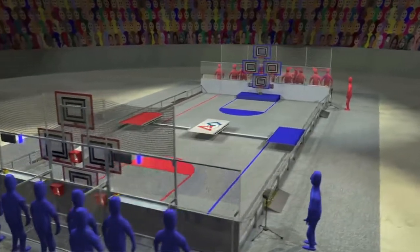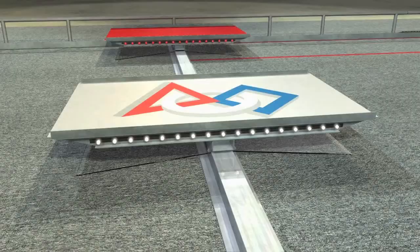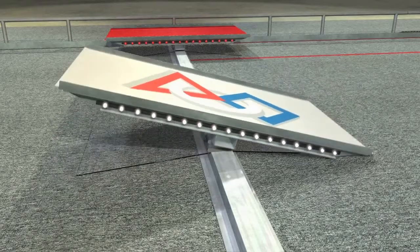A low barrier extends across the middle of the field. Three bridges cross over the barrier. Each bridge has three positions: tilted toward either end of the field, or balanced, level, and stable on the central barrier.